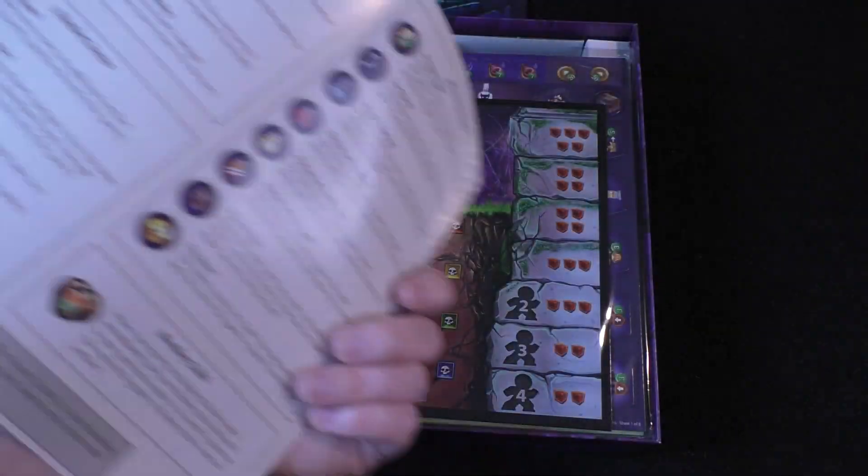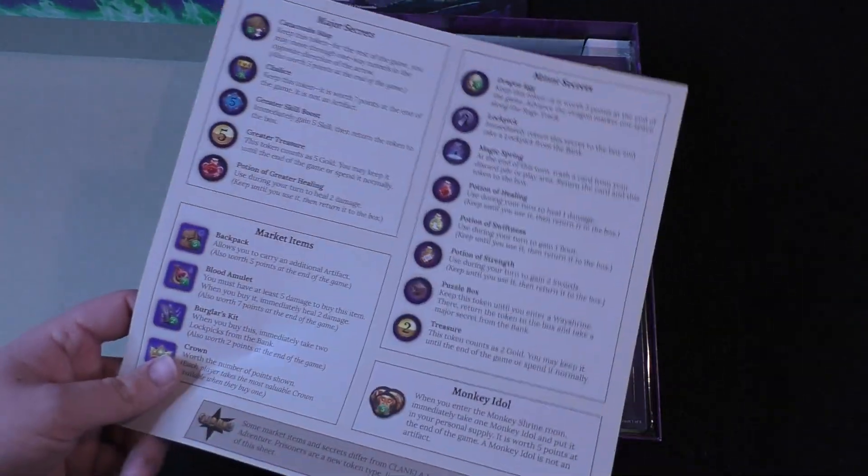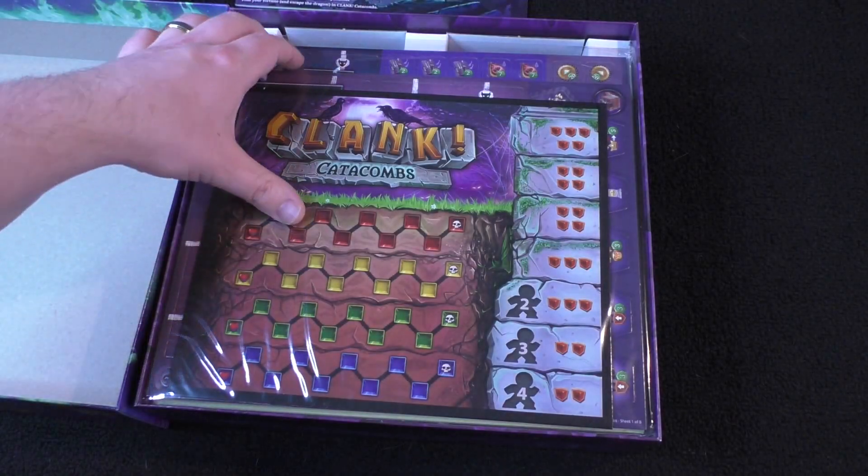And then we've got the token reference guide. That kind of explains what each of them does, so that'll be pretty useful.